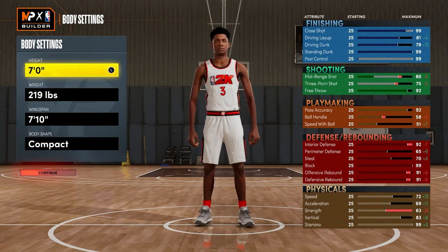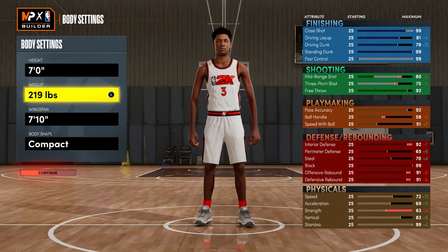For the height you want to go 7 feet tall. For the weight — I know this looks very weird — but you want to go 219. You want to be really skinny just so this build can have a high vertical and be fast. I had this same exact build in NBA 2K21 next gen and I hit Superstar 3 in like January. I didn't really play past that but I could have hit Elite 5 or Legend if I kept playing.